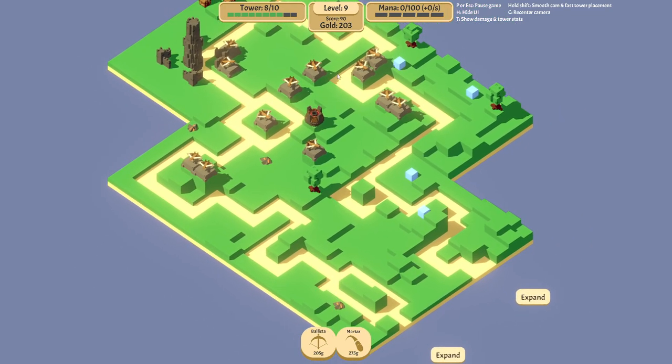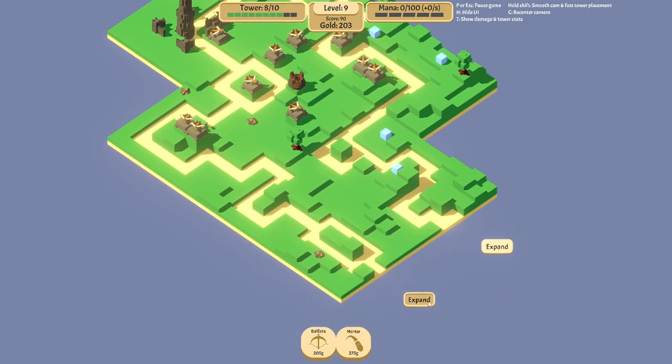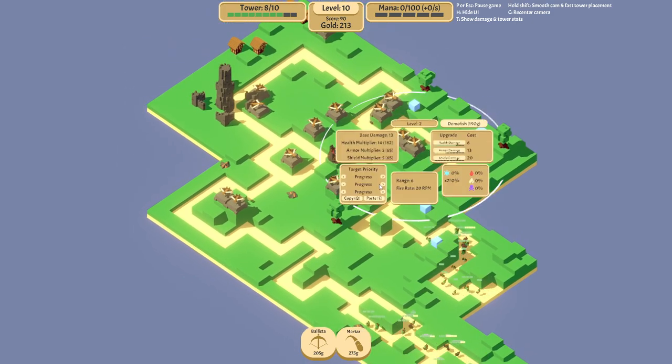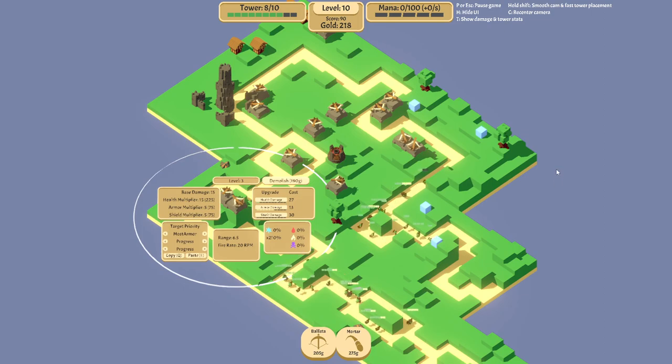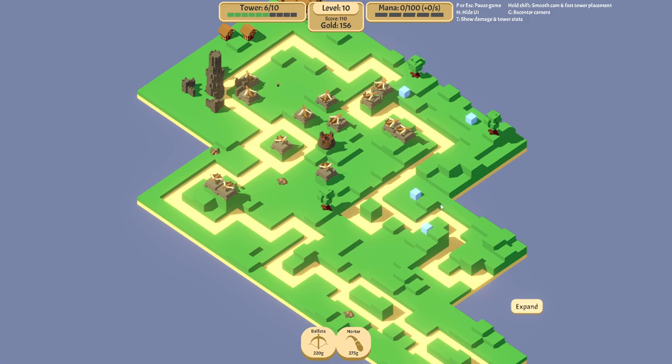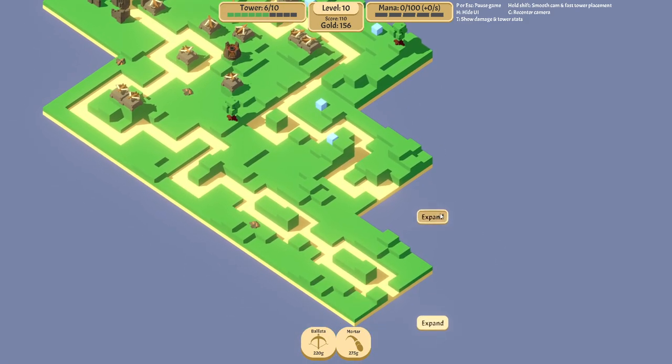We have 200 gold but can't actually place a tower, so we'll just keep spawning more waves. Things are obviously starting to get rough. We should set this guy to target armor — we'll copy it, paste it here, so one of them can focus on most armor too. Maybe that won't even be enough. We can place another one here, but these two guys just made it through — we'll be down to 6 HP. Nothing to do, we'll just keep going.